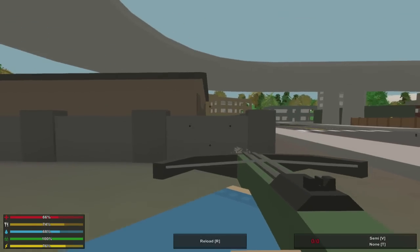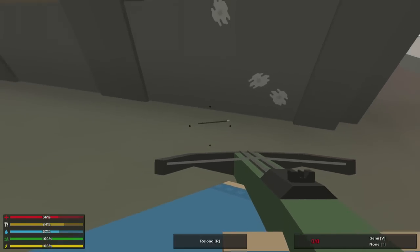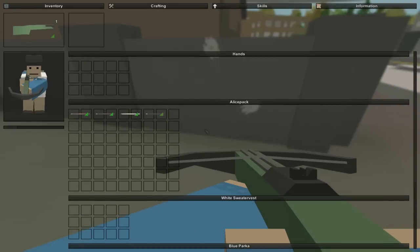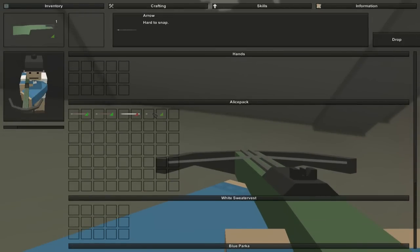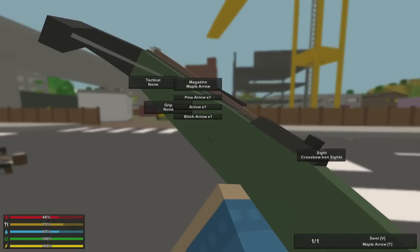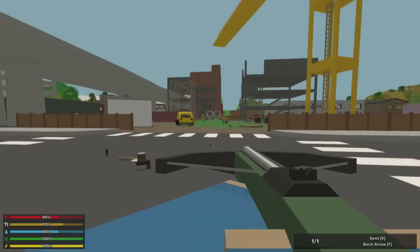First off, shoot this, pick it up, reload, shoot it, pick it up, reload, shoot it, pick it up. Now let's check out the durability. Looks like it's still green - it's a darker green as well. So how many times did we shoot that? Three times. Now let's do a birch arrow - shoot it three times. And this one's red. So compared to the regular arrow, which just darkened the green a little bit, this went straight to red. So it's probably really dull now. Let me shoot it one more time to make it completely 0% durability.